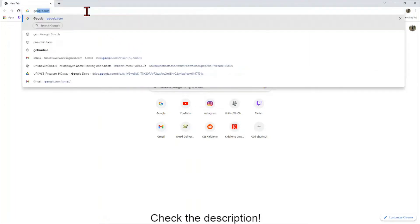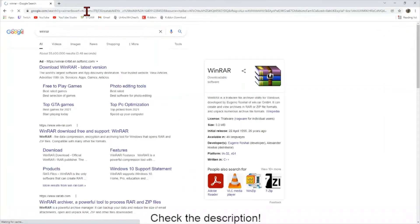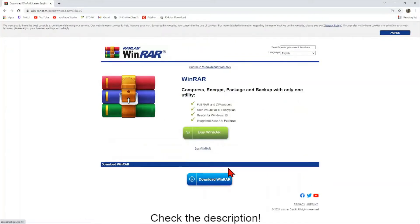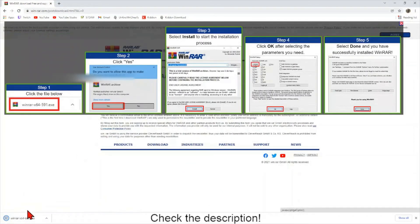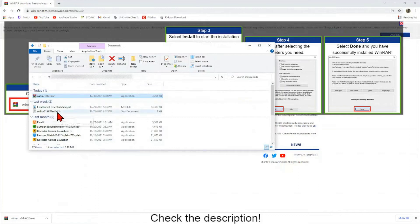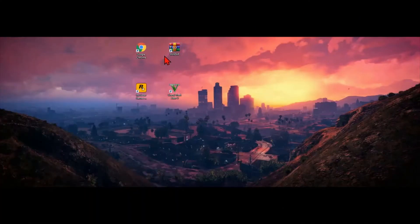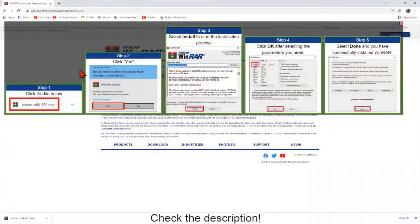First, go and download WinRAR — the link is in the description below. I'm going to Google right now and going to the official site, which is where that link will take you. Go to download, click download WinRAR, and it's going to automatically download. I already have it downloaded, but I'll show you — open it up in your downloads folder, run it, it will be a quick installation. It's pretty straightforward. Once installed, you'll have that icon on your desktop, and it will be able to unzip the files that you download.